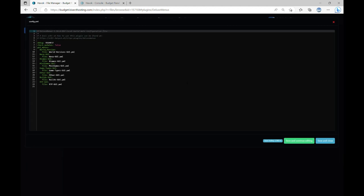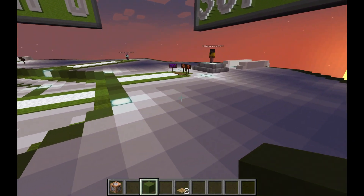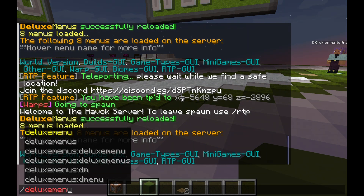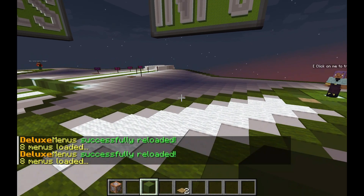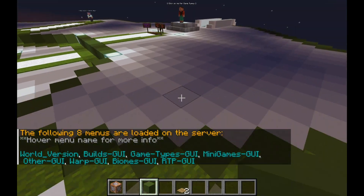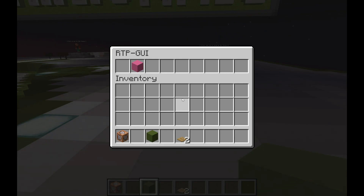Now since we're done, I'm going to show you guys the permission you want to put in. Once you've saved the changes, you want to restart or type in the reload command. You can type in DeluxeMenus Reload or DM Reload — either way you reload. Then do DM List, and if it's not listed there, you did it wrong and you should re-watch the video. If you did do it right, hover over RTP-GUI and click on it — it will copy to your chat, press enter and it will open the menu.